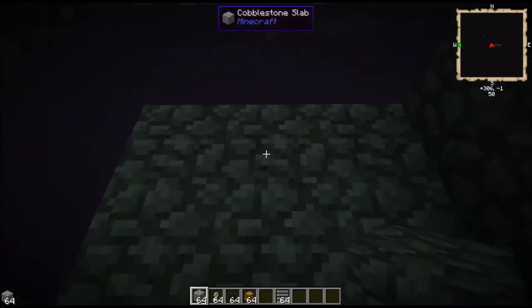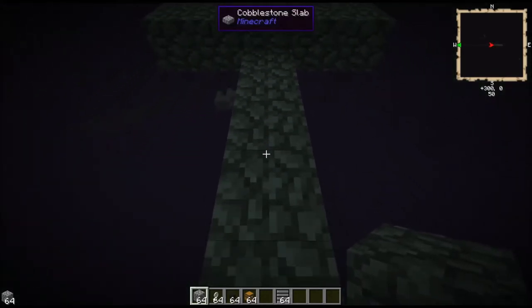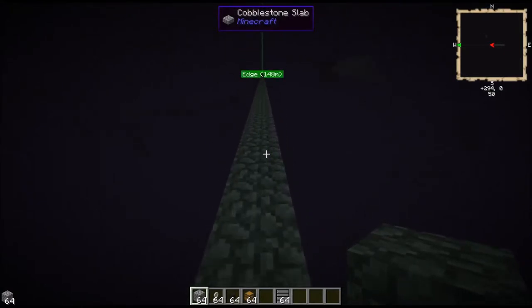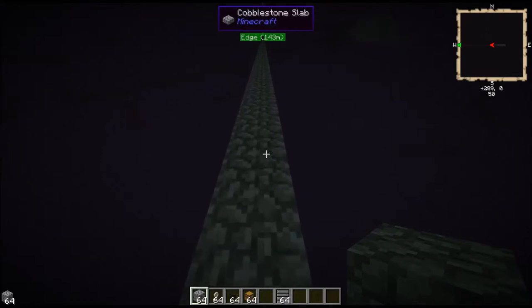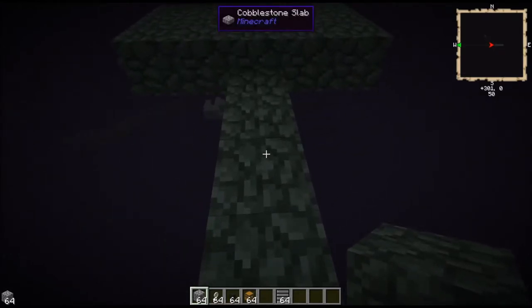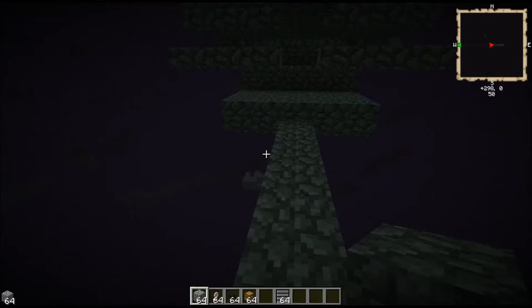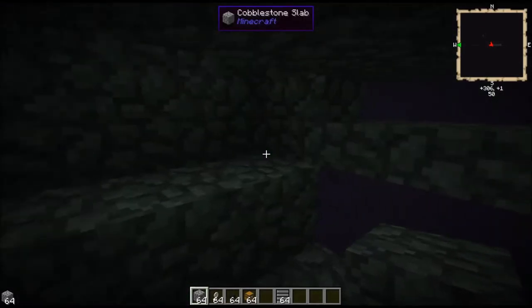In here I have a 3x5 platform. The catwalk I made with lower half slabs, so you don't really have to deal with endermen spawning on here or putting torches down. You want to make it a little bit more safe using obsidian, though obviously that takes a bit of time to do.